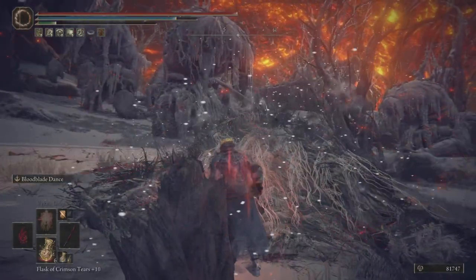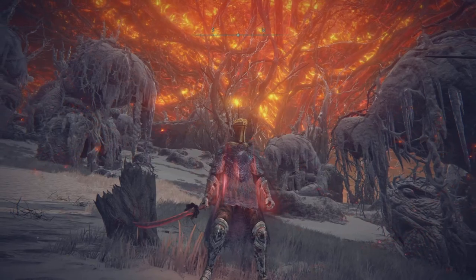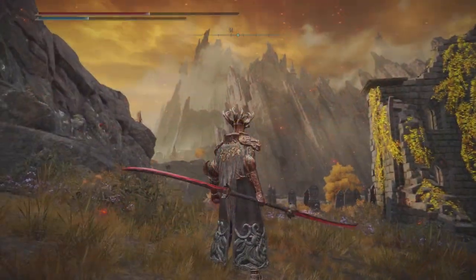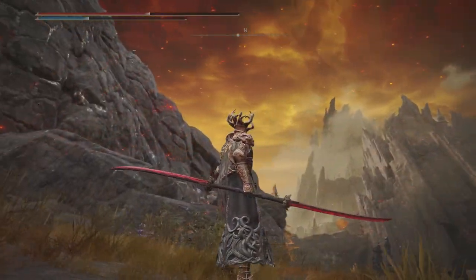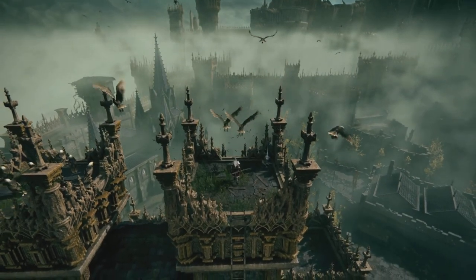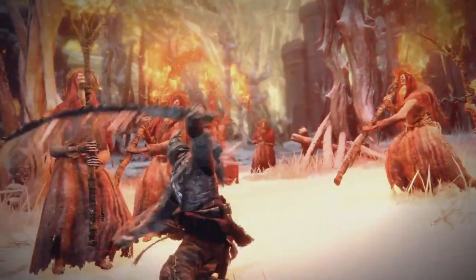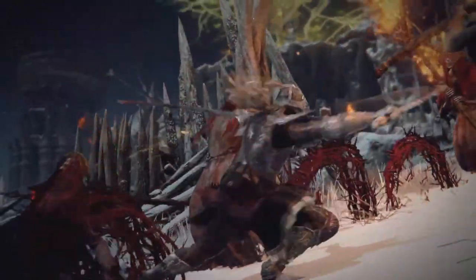I highly suggest you get out there and pick up this weapon today. Complete your blood build today. If you don't have the katana, this is going to be an excellent alternative for you. So yeah, there you have it, ladies and gentlemen — I showed you how to get it. Now all you have to do is get out there and pick yourself up one of the better weapons for any blood build: Eleanor's Poleblade.